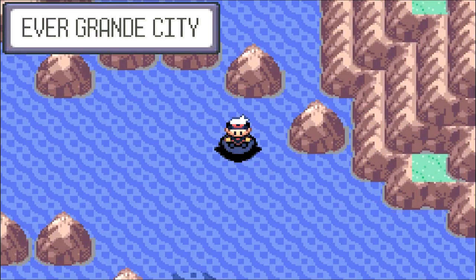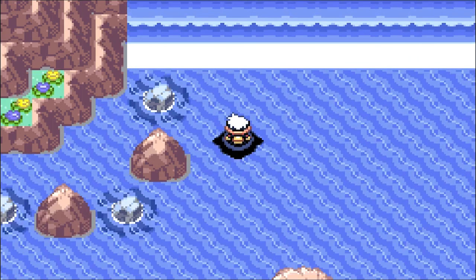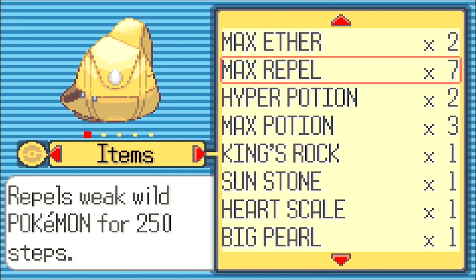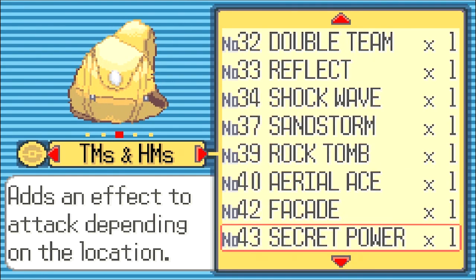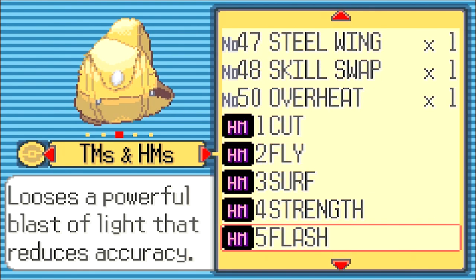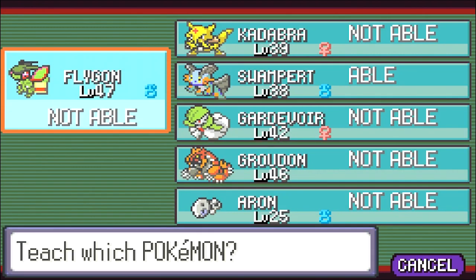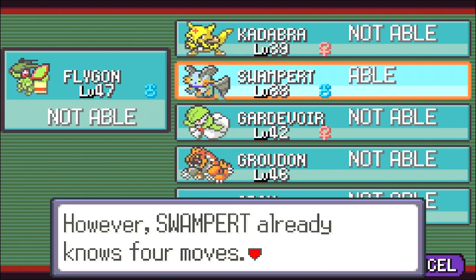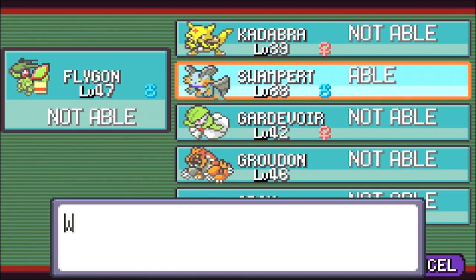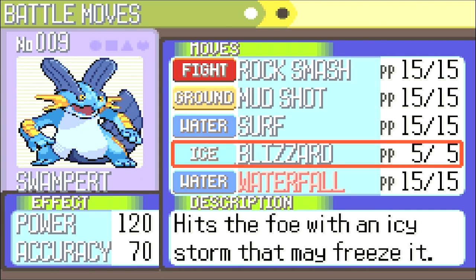Oh, do I need Waterfall? Oh, here's Evergrande City. Oh, I forgot — we need Waterfall. We need to use Waterfall. Who's willing to teach Waterfall to? Who can learn Waterfall? Well, Swampert can learn it. We're teaching Swampert, but what can we get rid of? Mud Shot... Shoulda got rid of Rock Smash. We'll get rid of Blizzard again. I'm sorry — it's the second time it's getting rid of Blizzard.